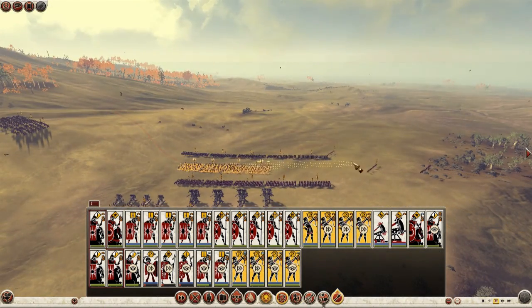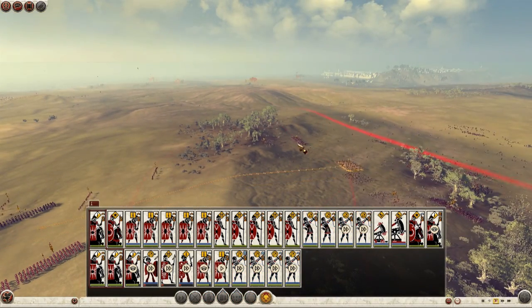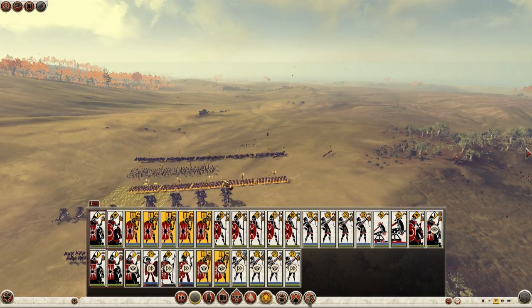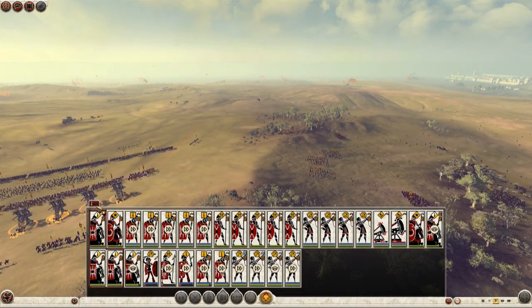What the AI tend to do is form a big long line and then attack — they almost always tend to attack. It's a bit of a flaw, a bit unrealistic. Because if you were facing a larger army you wouldn't attack; you would find the best position you could, the highest ground, and force the opposing army to attack you. That would be the smarter strategy.